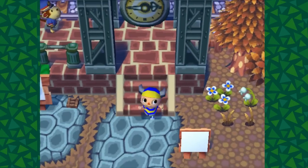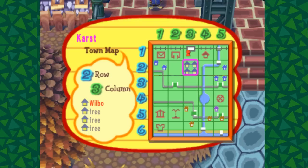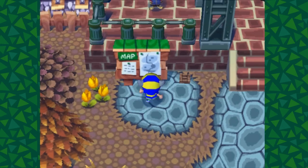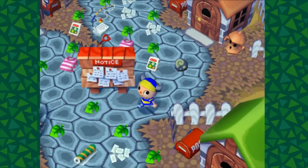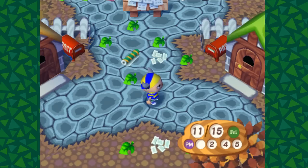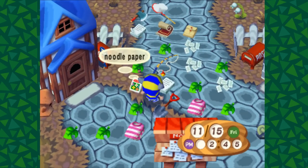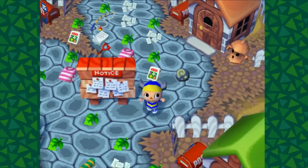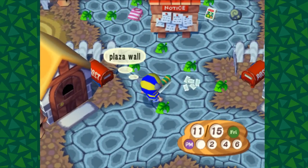Hello everybody, and welcome to another episode of building the classic Animal Crossing map in New Horizons. Today we're going to focus on building the villager area, or the housing area where you would pick your house. I've been having a lot of fun making the different areas in New Horizons. I've made a playlist that goes in order, and you could also subscribe if you want to keep up with the series. I'll be building way more Animal Crossing inspired builds from the classic game, trying to make this as best as we can in New Horizons.